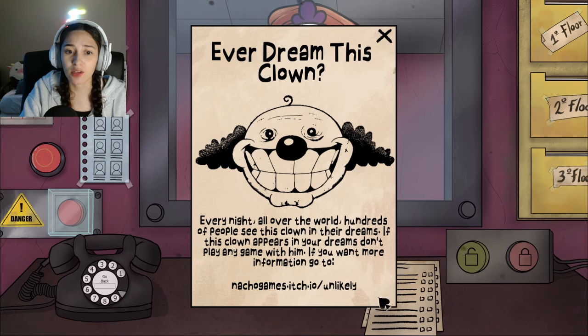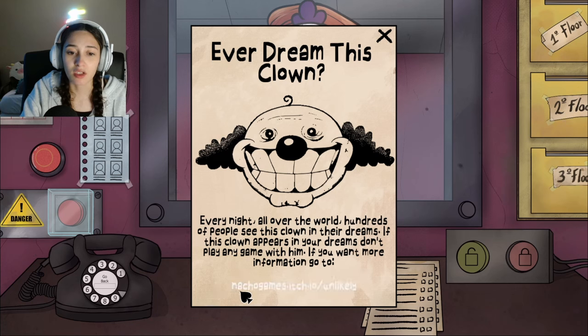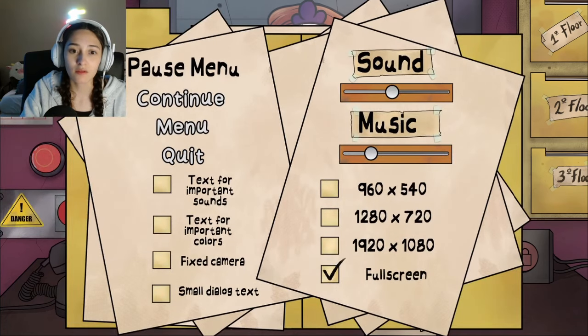An in-game Easter egg/advertisement appears — a 'dream clown' message asking 'Ever dream this clown? Every night, all over the world, hundreds of people see this clown in their dreams. If this clown appears in your dreams, don't play any game with him. Go to nachogames.it.' Natalie clicks it and finds it's advertising another game, commenting: 'What a fun way to advertise your game!'